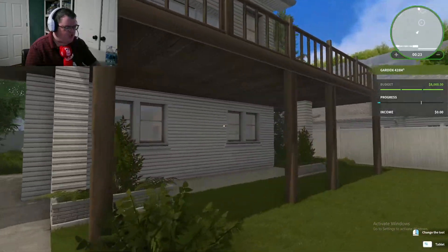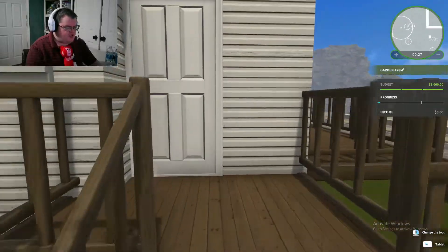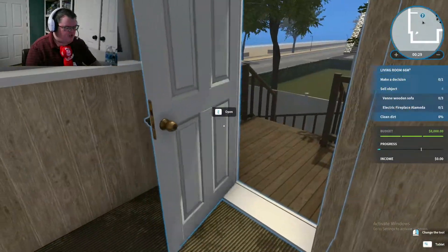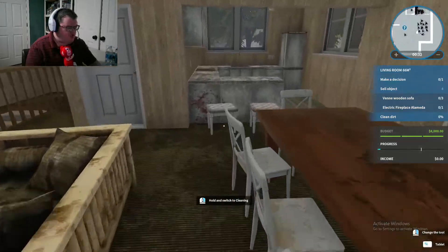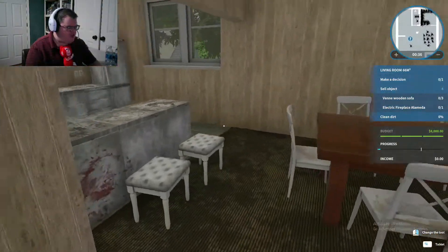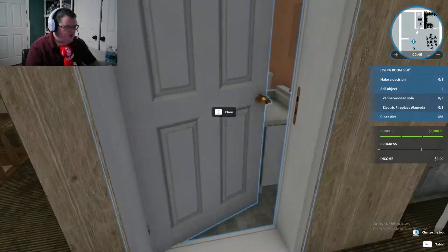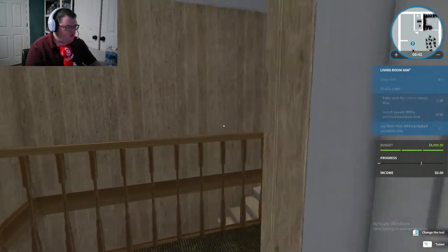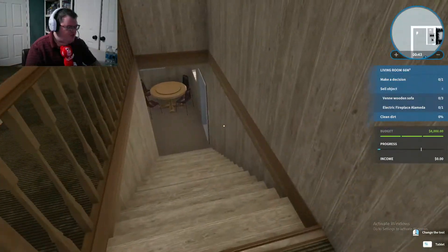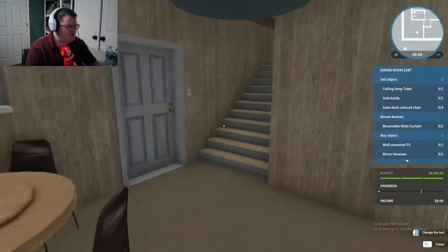This is the house we're going to be working on today. Looks like a two-story home, so that's pretty cool. I want to take a look around first. This is the living room and the kitchen area — look at all that dirt. Then there's the bathroom we have to do, and then we got to go downstairs. This is not too bad.